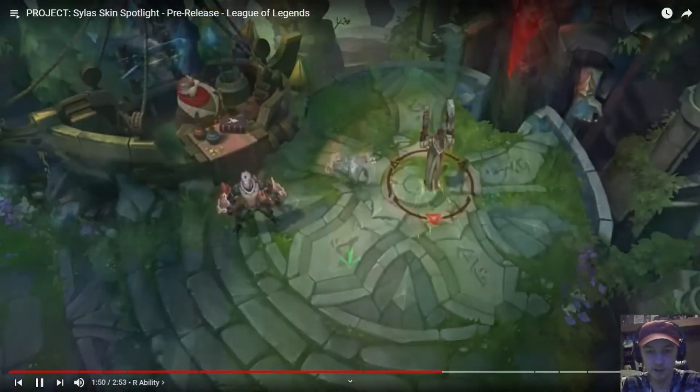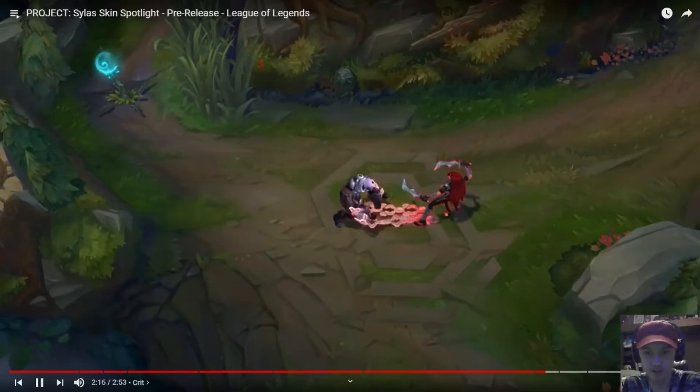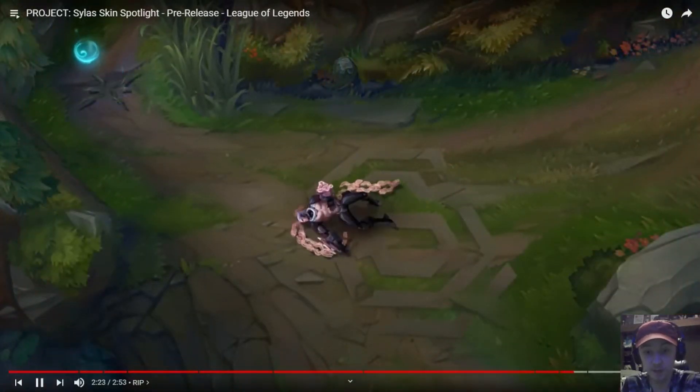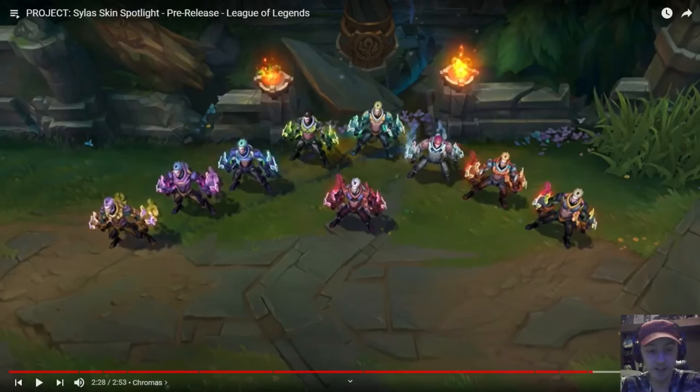I think it'd be cool as well if, when he steals Lucian's ult - well obviously there's a Project Lucian skin - maybe if it did the effects that Project Lucian did, something like that, I think it'd make it a little bit cooler. Then there's his crit animation - this animation is special. His death animation is nothing really special either. And then his chromas - I like his chromas. I don't actually like the furthest left one. Let me know what you think, which chroma is your favorite? But that's all from me, and I'll see you in the next one.